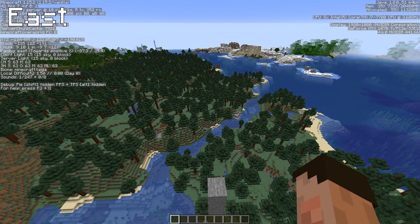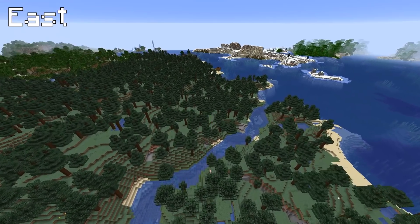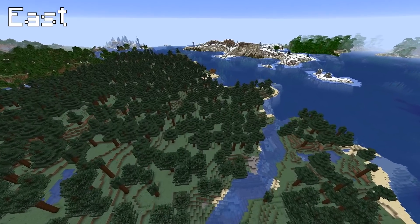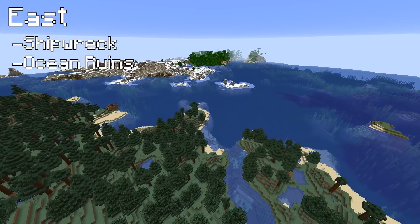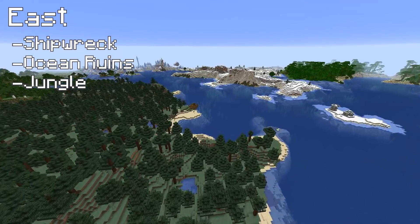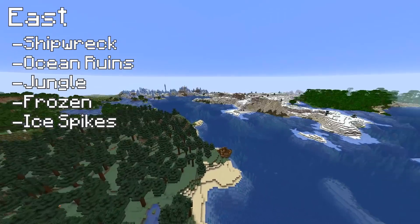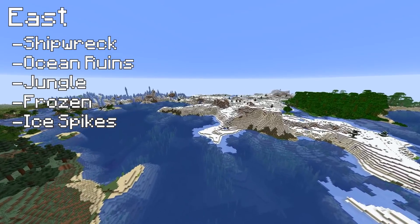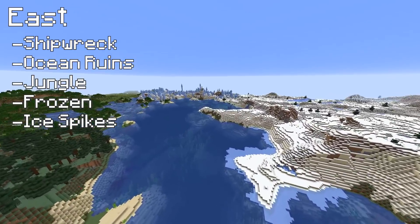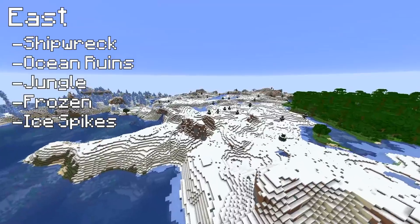Back at our post and east is looking extremely interesting, so I'm going to head out this way and see what we can trip over. Already we've got that shipwreck there, two little ocean ruins there, the jungle coming in, the frozen area, and we've got ice spikes - ice spikes right next to frozen, right next to jungle.